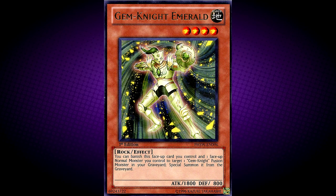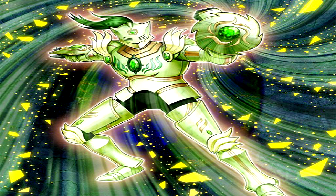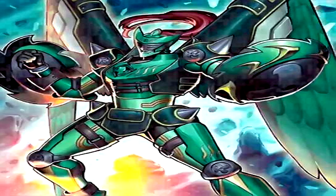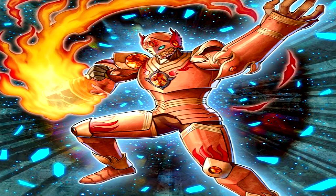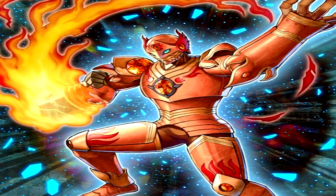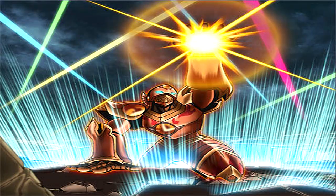Next up, Gem Knight Emerald. This card is named after Emerald, a type of gemstone. This card has an E-Swarm counterpart known as Evil Swarm Heliotrope, and this card is similar to Digusto Emerald. Next up, Gem Knight Garnet. His text reads: it's the Gem Knight Warrior who carries the Garnet Soul. His flaming iron fist crushes all enemies. This card is named after the mineral Garnet, and this monster appears in the artwork of Revenge Return.